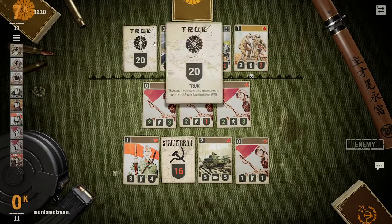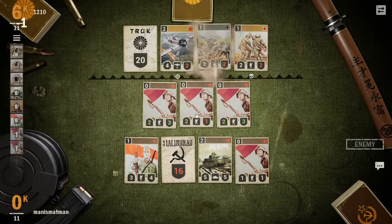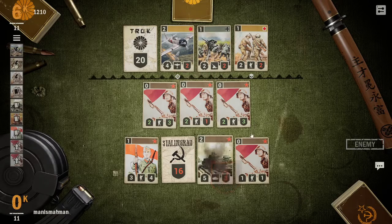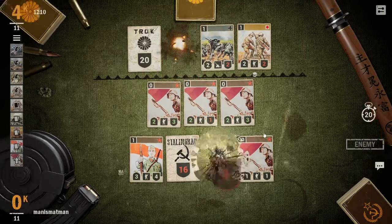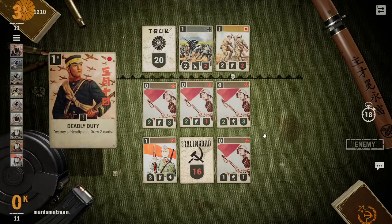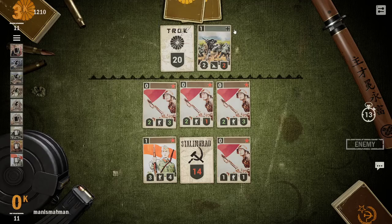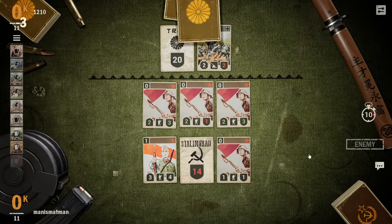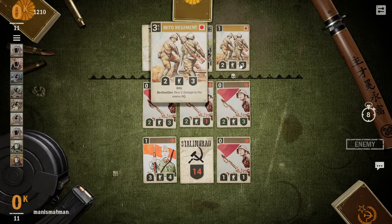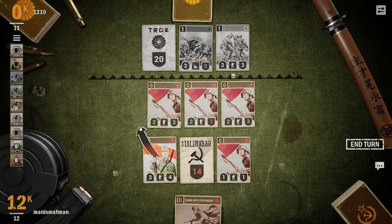I can clear his entire board next turn. He has to deal with the tank — fair enough. He cleared his own board to get value out of it, knowing that I was going to clear it anyway. That's fairly smart of him — very smart. You can have five units in the front line, in case that was confusing — that confused me the first time as well.